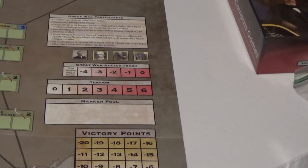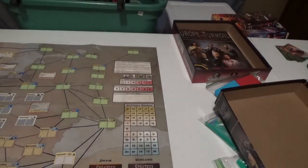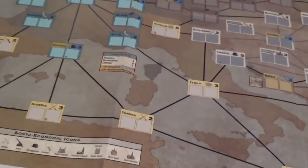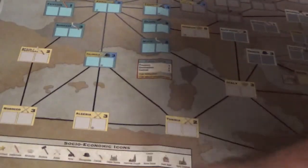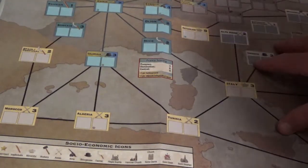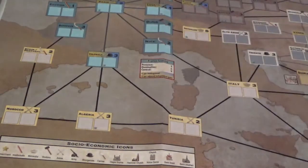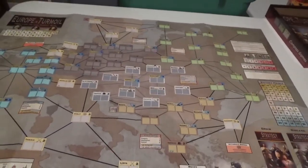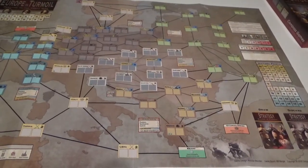The interplay of things here is another great point. Not only do you have to keep an eye on the tension track, but you've got to watch the scoring regions, the socioeconomic icons in the lower corner, and the worker and church spaces that so many cards are tied into. You also have to watch independent spaces and permanent spaces like Great Britain. It all hooks and meshes together almost like a tapestry, really capturing the feel of the political maneuvering and crises of the era.